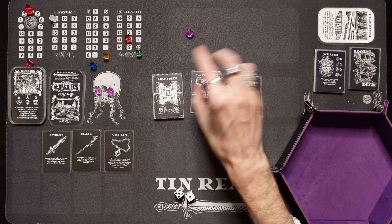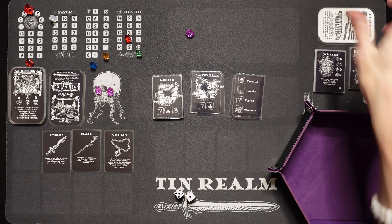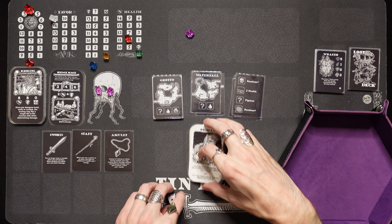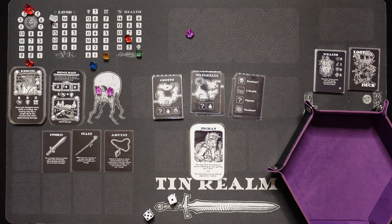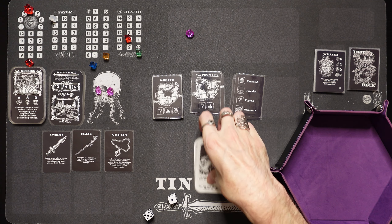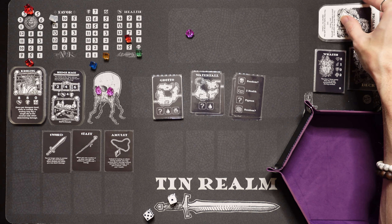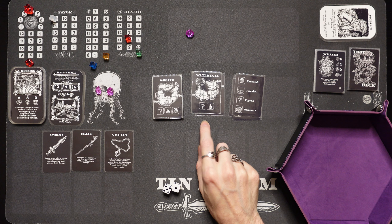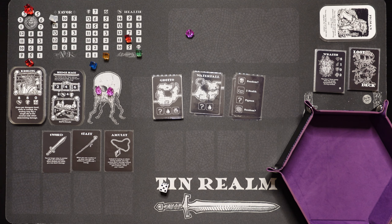We got a waterfall — we already got the sword, so we can just visit. We got a pig man. You may allow the pig man to place a blessing on you, gaining you 1 favor, or you may trade a turnip with the pig man for 1 shard. We don't have a turnip unfortunately, so we'll just catch up with the pig man and get moving further into the dungeon. We could search for food at the waterfall — 5 or 6 — we didn't get it.